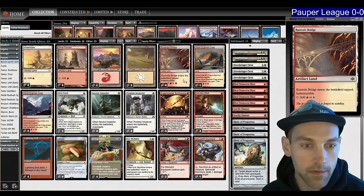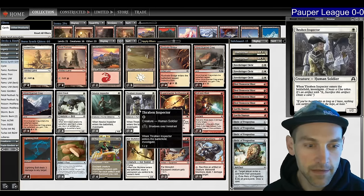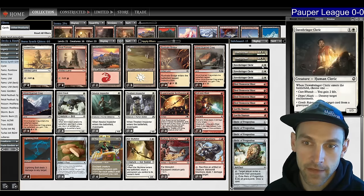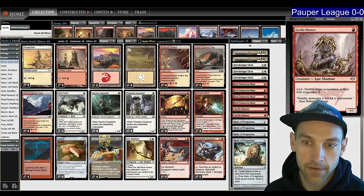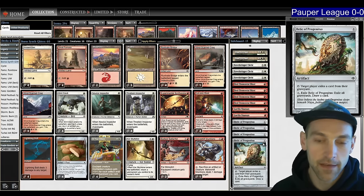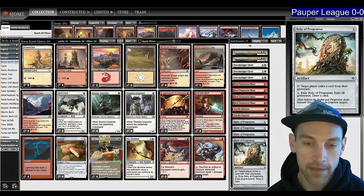We have lots of interaction in this deck. This is basically the Pauper Jund — the regular value mid-range type deck — and we also have a one-turn kill. In the sideboard we have Dawnbringer Clerics for enchantments, Dust to Dust for artifact decks, Guerrilla Shaman for artifact decks, four Red Elemental Blast for those pesky blue decks, and four Relics for any graveyard deck like Dredge or Cycle Storm or even something like Terror.